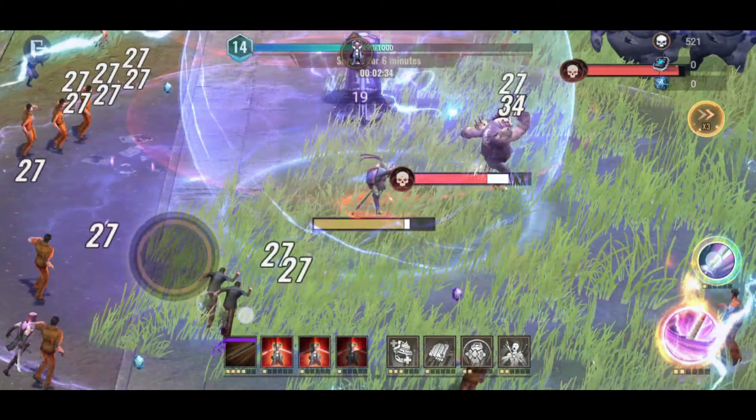Now onto the skills. Shock Jab is good for hitting the boss when it appears. The important skill, Electro Spin, is my choice because of the electro bubble it creates around Donatello. This helps you get close to the boss and hit them with Shock Jab.